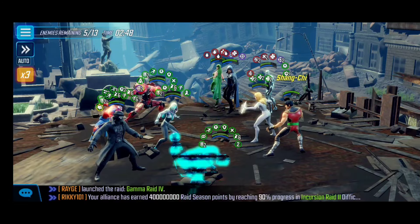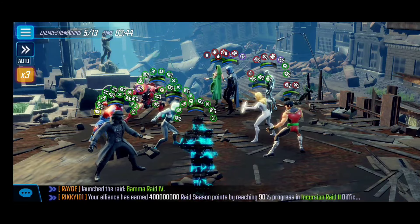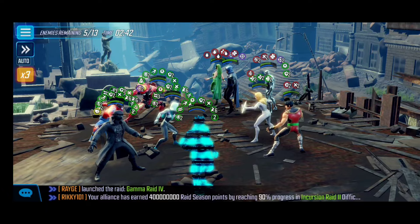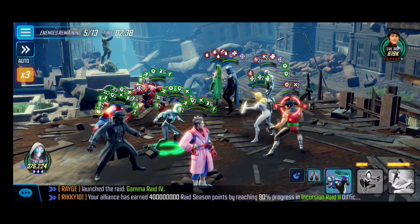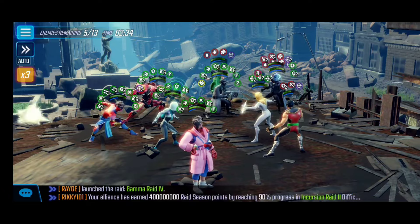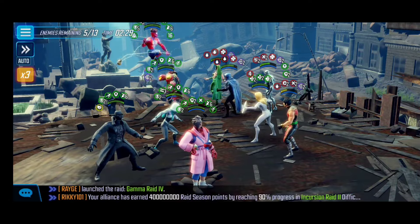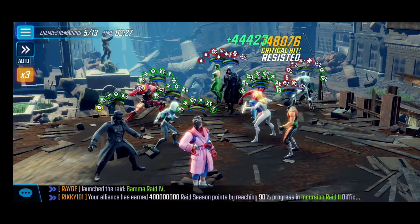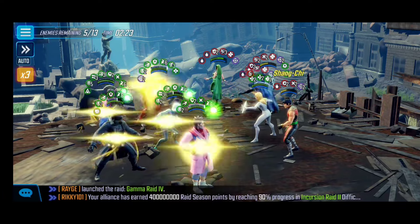In this last wave, we're mindful of the debuffs from Cloak and Dagger. We're focusing on Shang-Chi — casting his ultimate with offense down and disruption so he doesn't get any advantages against us. He does the most damage so I want to target him first. Cloak can also get his ultimate off, so some form of control would be ideal. With five out of thirteen enemies left and two minutes remaining, we're doing really well.